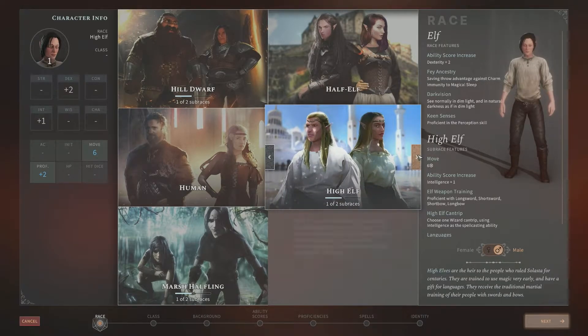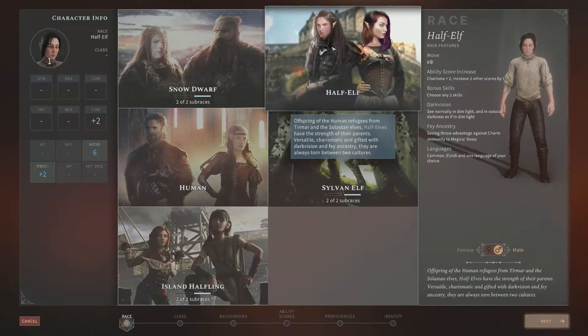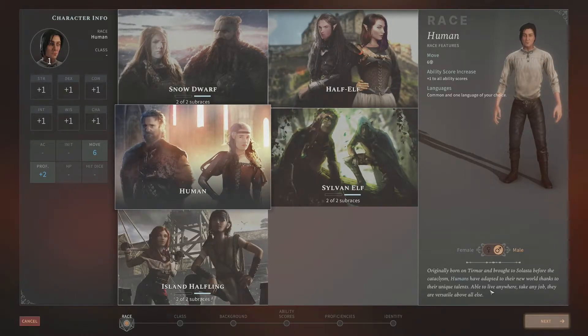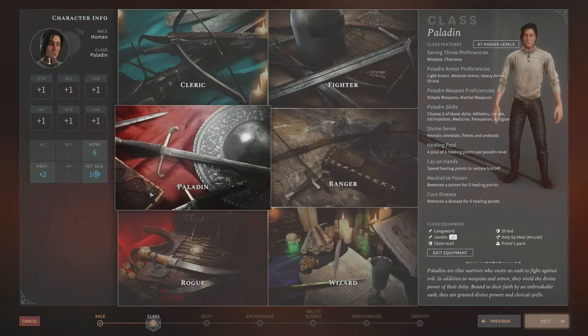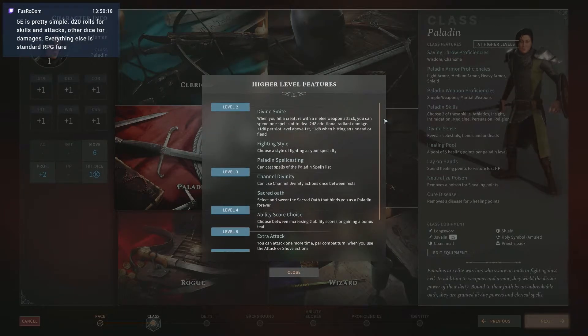Let's see — High Elf, Sylvan Elf, Human, Hill Dwarf or Snow Dwarf, Half Elves, Marsh Halfling, Island Halfling. Let's just go bog-standard human. This human dude is gonna be a paladin. Class features gives you different options. I know D20 systems, I just don't know how the class progressions work, how long rest, short rest, spellcasting systems work. I don't know the intricate details of 5E, just the general rules that would have carried over.